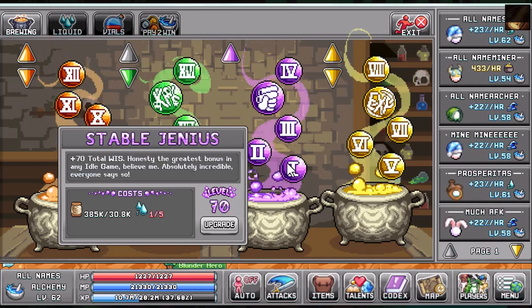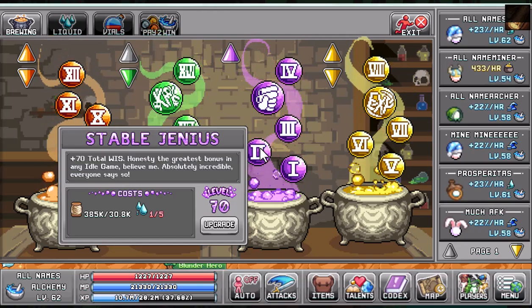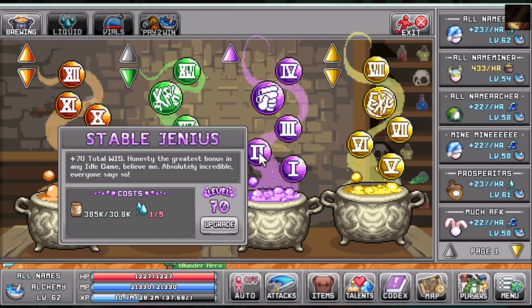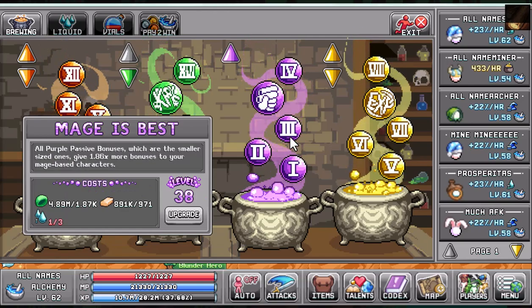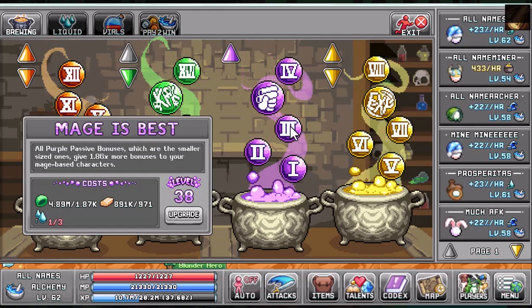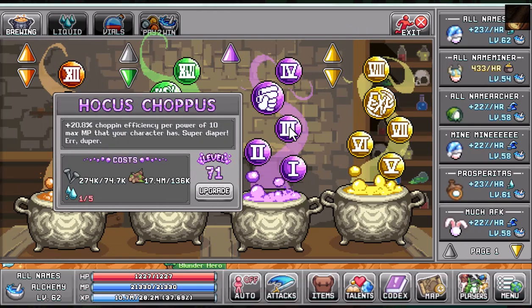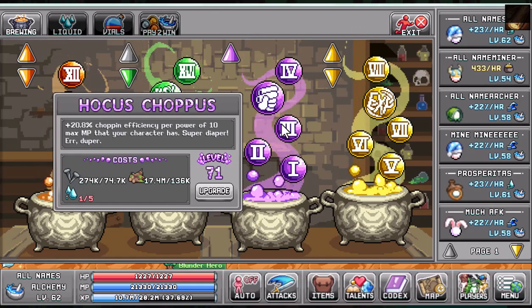Part four is the alchemy. You're going to want to look into the purple cauldron. Look at the first bubble, Stable Genius — that is just for your base total wisdom. You're going to look for Mage's Best, again for that 1.86 purple passive bonuses, so the small bubbles giving a higher bonus. You're going to look for Hocus Choppus, which gives chopping efficiency per power of 10 max mana that your character has.